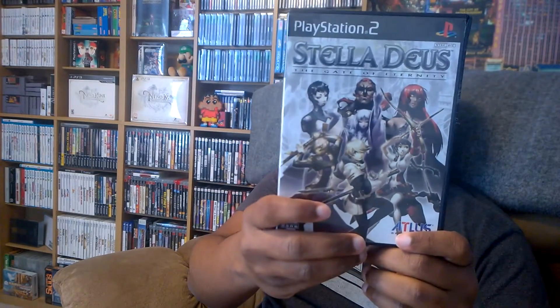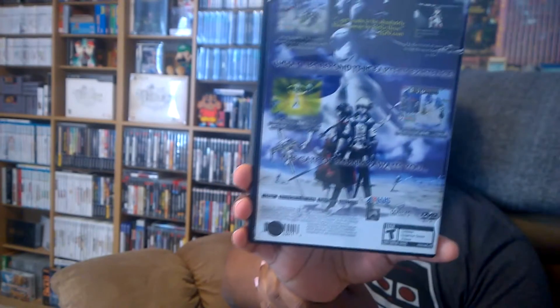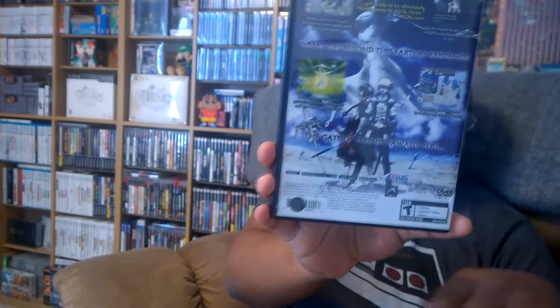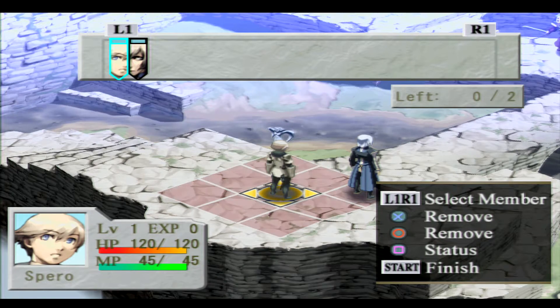Next is another Atlus game — a strategy RPG called Stella Deus. The art design is pretty good. The story seems like it drags a bit; it's a 20 to 30 hour game and I haven't finished it yet, but starting it I did get sucked in and played for a while. I don't think this released on any other system, so PlayStation 2 is it — though feel free to correct me in the comments.